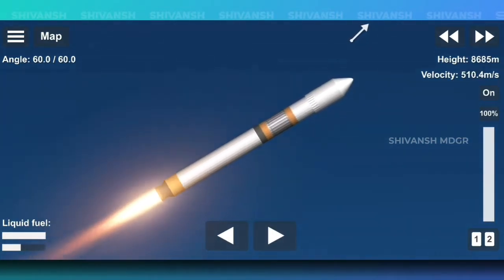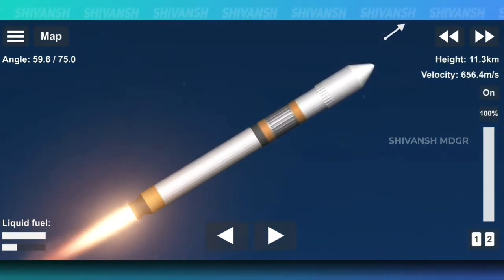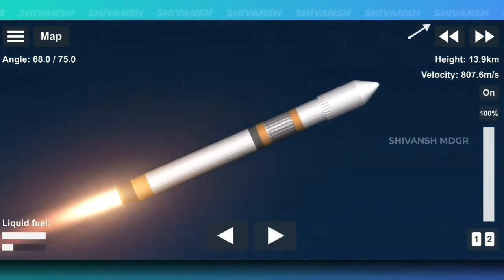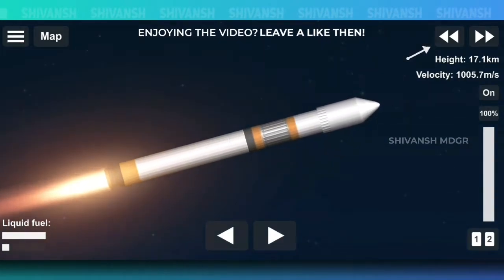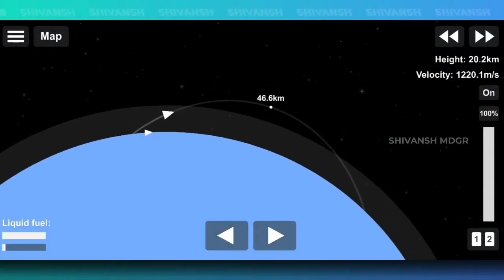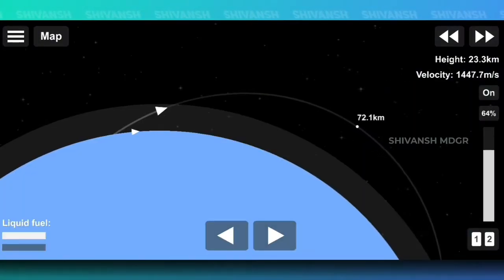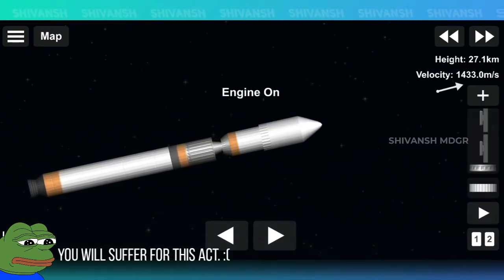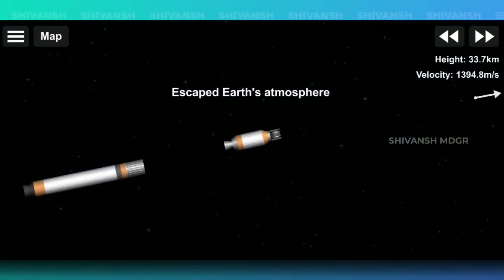This is the same rocket that I built in the previous episode. Try to get to an apoapsis of 75 kilometers. Here the first stage is almost empty, so now we have to stage the rocket.